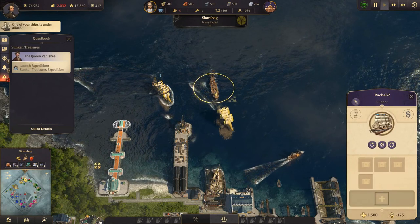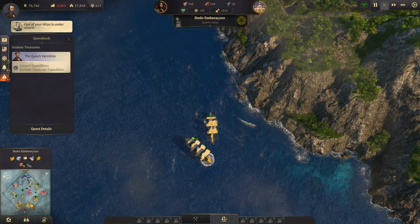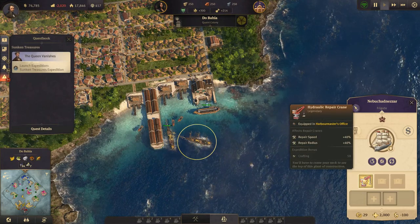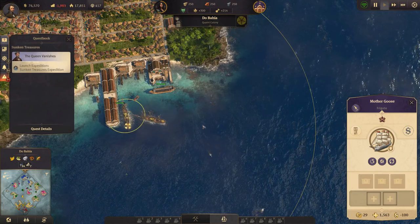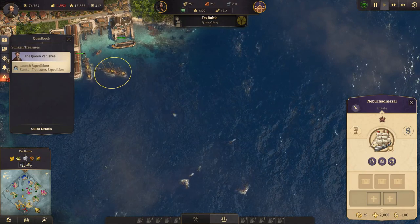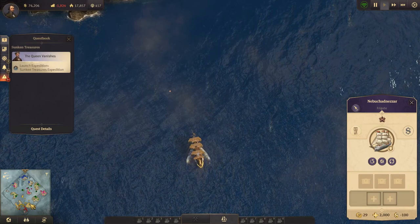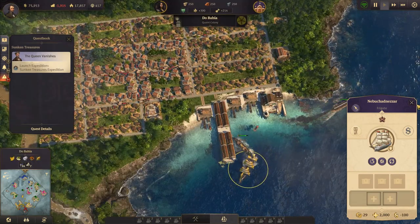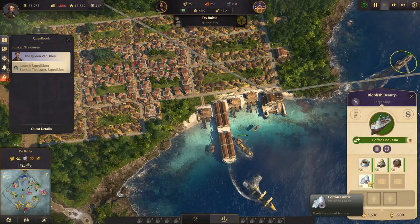Ship under attack over here. That's fine, this one is almost done. New orders, admiral. Send you back over here. And the same with this one when it's done. Let's see what did you pick up - 50, 50, 50, 50. Very nice.